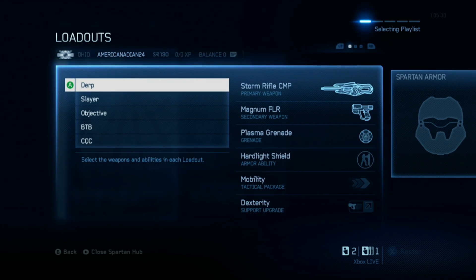One little tip I'll give that I think is really useful: have a loadout slot that you can just play with and do whatever with. I have one called 'derp' — this slot I just change on the fly. It's not meant to be anything specific; it's just for when I feel like experimenting with a loadout. That way you keep your other slots for their specific purposes.